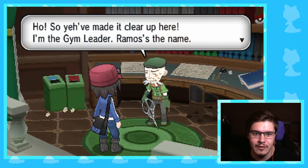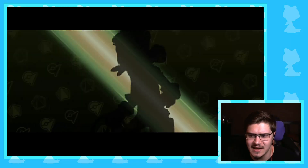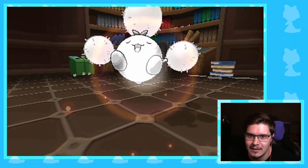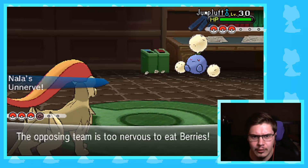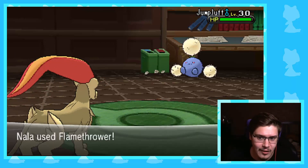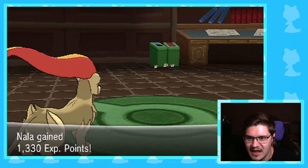Alright, so we are back. I accidentally started talking to him before saving and making sure that I was healed, so we're just going to hope that I got this. I honestly think I've got it — I've got Amaura which is Ice type, and Nala which is Fire type, which is probably going to sweep his whole team. They're right around the same level and I've actually got a type advantage here, so this is definitely getting one-shot. Nala also just learned Flamethrower, so that's definitely going to make this an easy win. This is just a one-shot everything, full sweep.